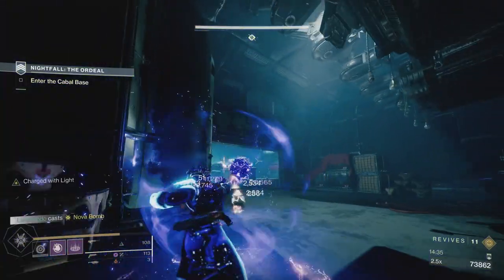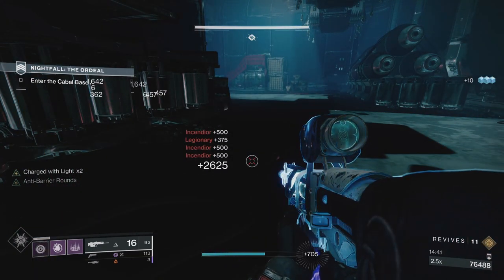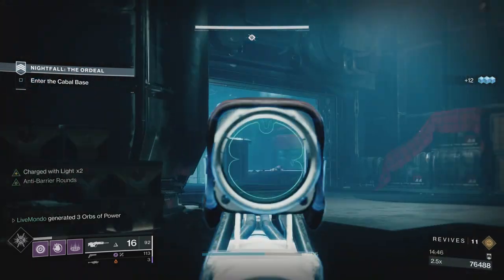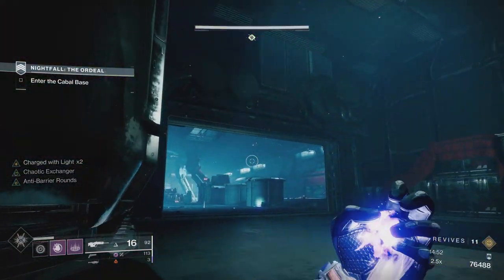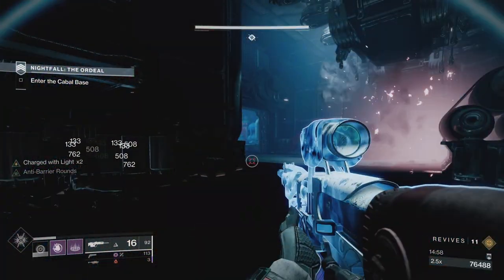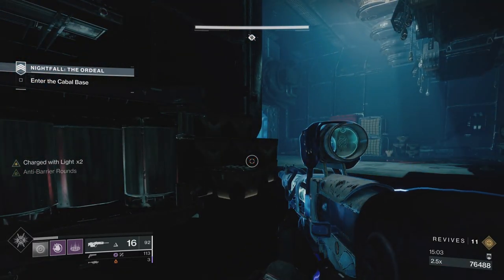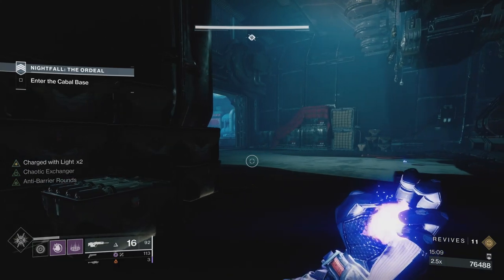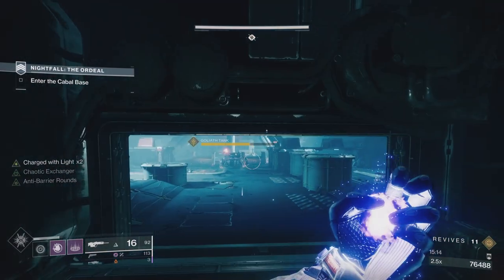I used a rocket and figured it would be really good because the way I want to play this is to put as much distance as possible between me and enemies that can kill me quickly. My Apex Predator has auto-loading holster, tracking, and impact casing - about as good as it's going to get. I do more damage on impact, it'll reload when I put it away, and it's got tracking. Impact casing gives you a second number when the rocket hits.